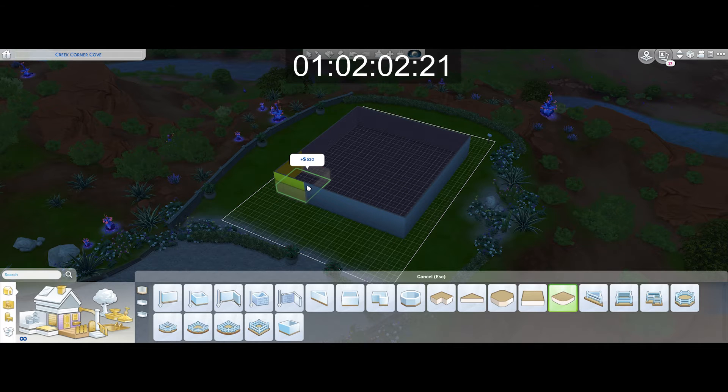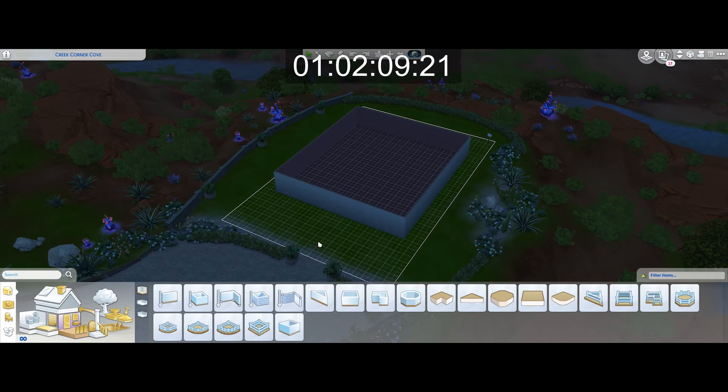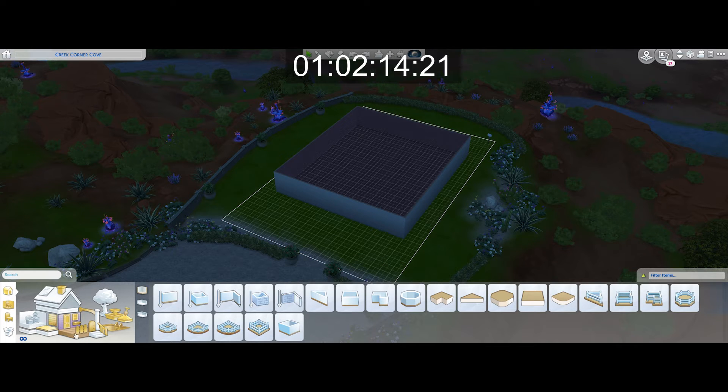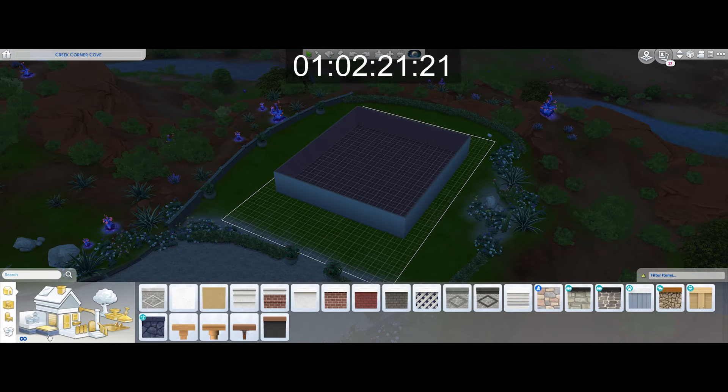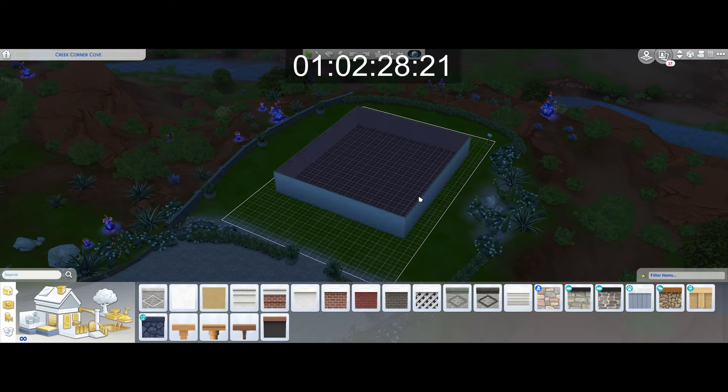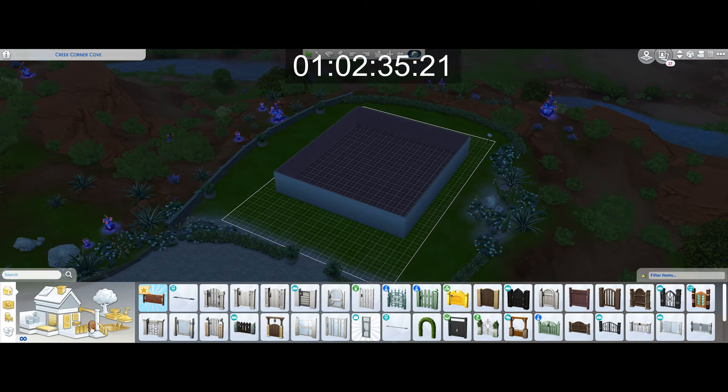Oh, it changes it into like a flat surface. I have no idea how to build. I wanted some foundation before the first level but I guess I'm not gonna have that. Why wouldn't you put the foundation stuff in the foundation tab? You know what, I guess I'm gonna do a super basic home. This is hilarious. I guess I need a door.